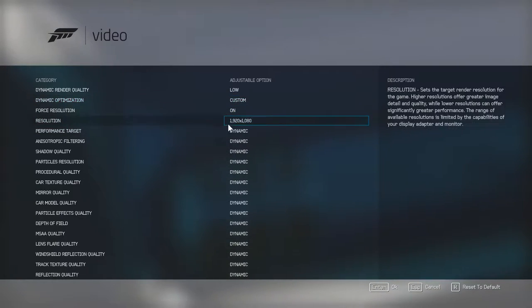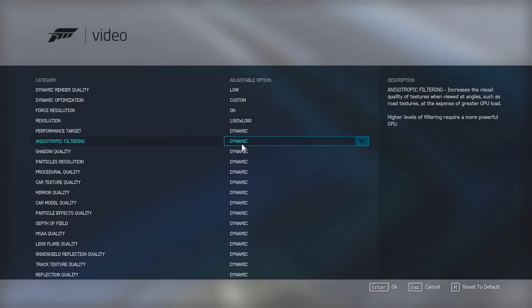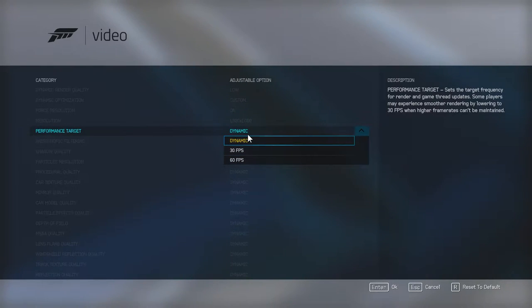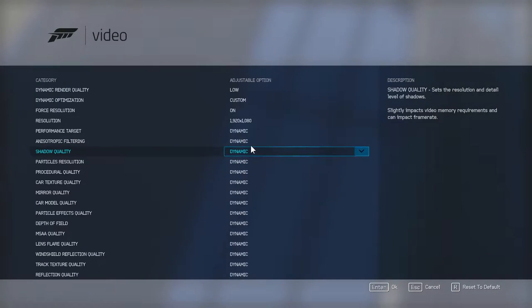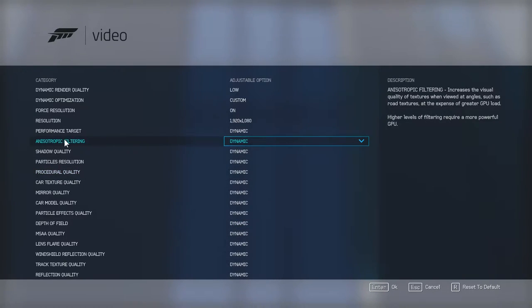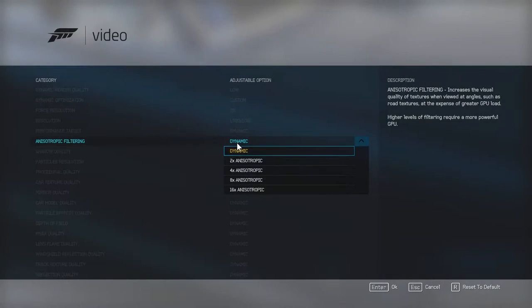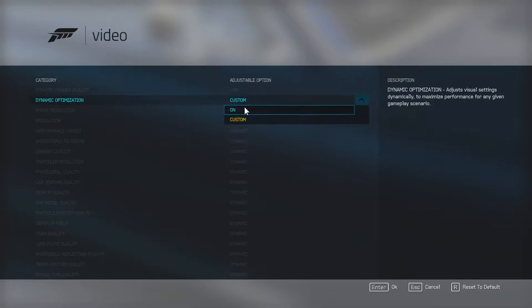You also have a Custom option for more granular control. If you have a high-end graphics card you can set it to high and choose between 30 or 60 frames per second. You can set individual settings like high, medium, or ultra — there's atmospheric filtering, anti-aliasing options, and more. But everything set to Dynamic makes life easier, especially for casual users.